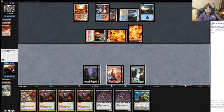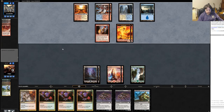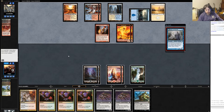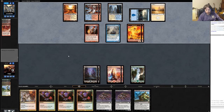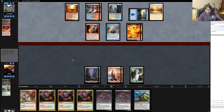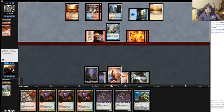I think I let it go here, because he could still have a counterspell up. I'd rather do it when he attacks. White. Teferí of Secrets — sure. He must have a counter, otherwise he wouldn't do that, I think. Well, I'll try. We'll see what happens.